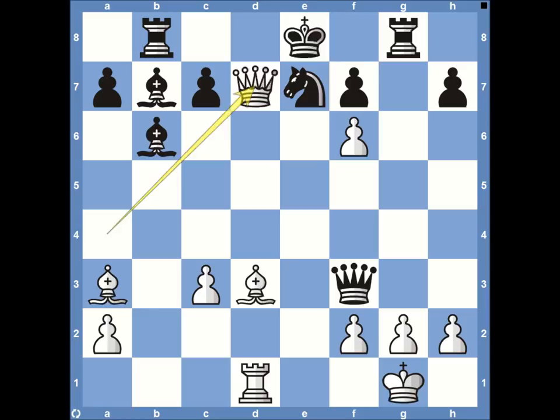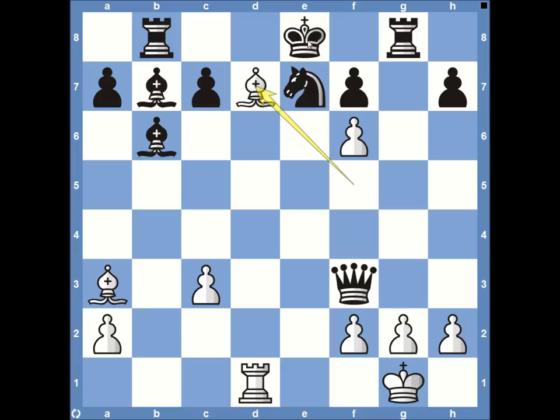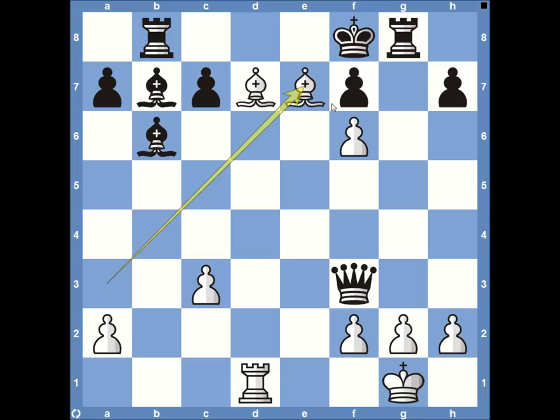After the king takes on D7, the bishop comes to F5 — a double check, with both the rook and bishop attacking. Double checks always force your opponent to move the king with no other way to stop it. The king moves back to E8. Other moves would get checkmated even sooner. The bishop comes to D7, the king moves to F8, and then bishop to E7 — checkmate. A phenomenal finish from Anderson.